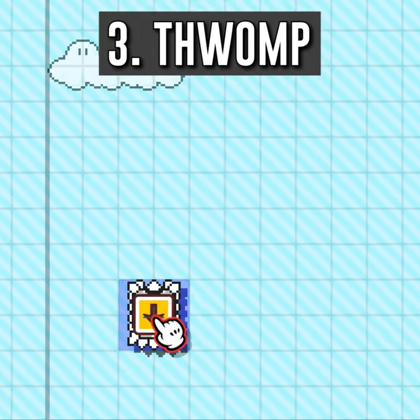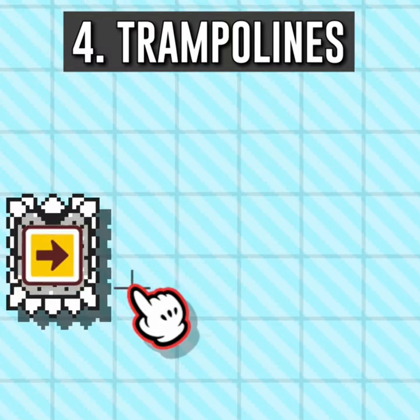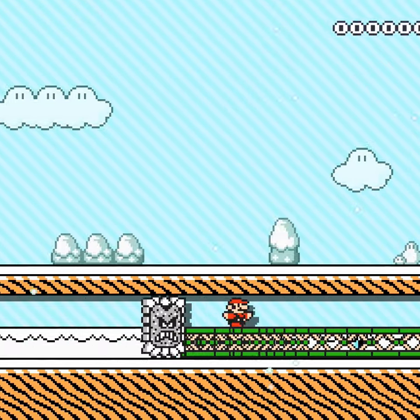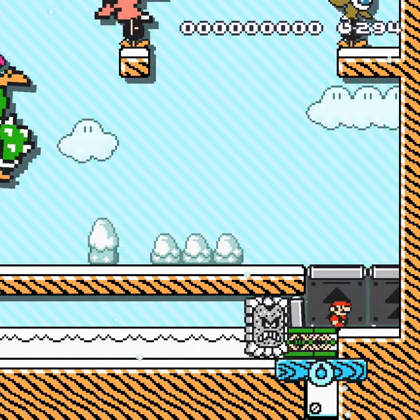Place a right-moving thwomp two blocks above the bottom of the level. Place a row of trampolines to the right of the thwomp — the more you place, the more time will slow down. My recommendation here is 60 trampolines.